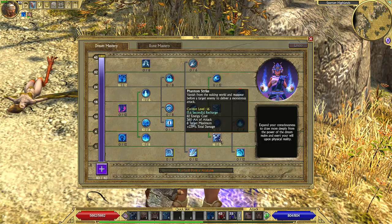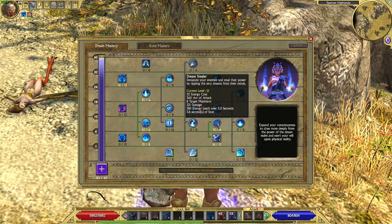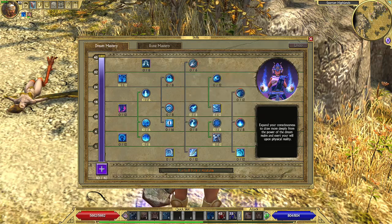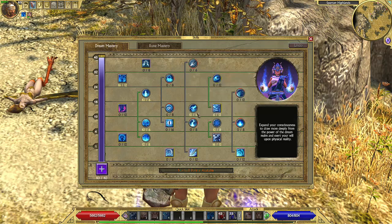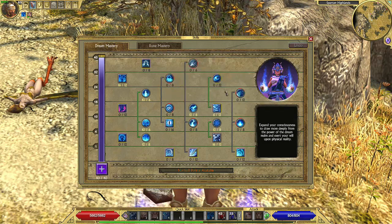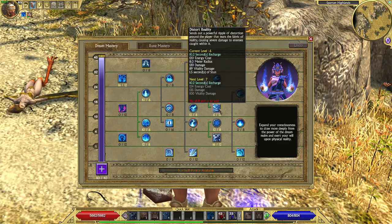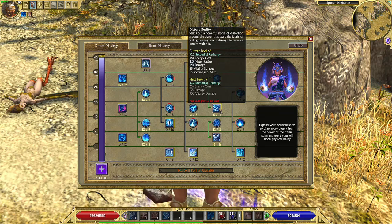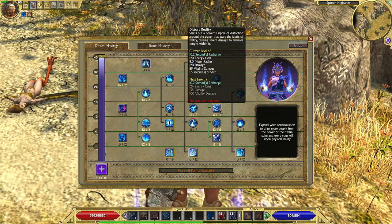We have maxed out Phantom Strike at the Dream Stealer. This is now an AoE attack which is very powerful — it hits up to 8 targets and it deals lots of damage. We have maxed out Distort Softie because it provides survivability. We have spent only one point in Distort Reality, but it went up to 6 levels instantly with one point only, because we use items that provide more levels to skills.